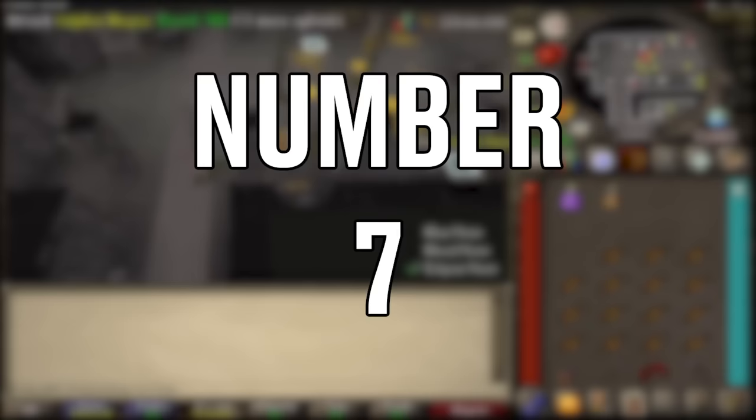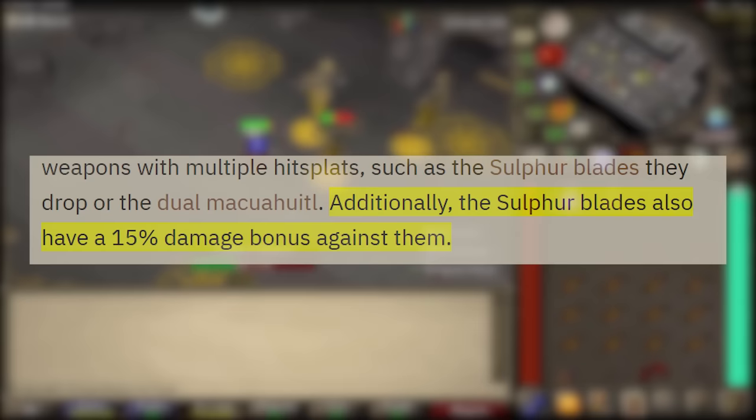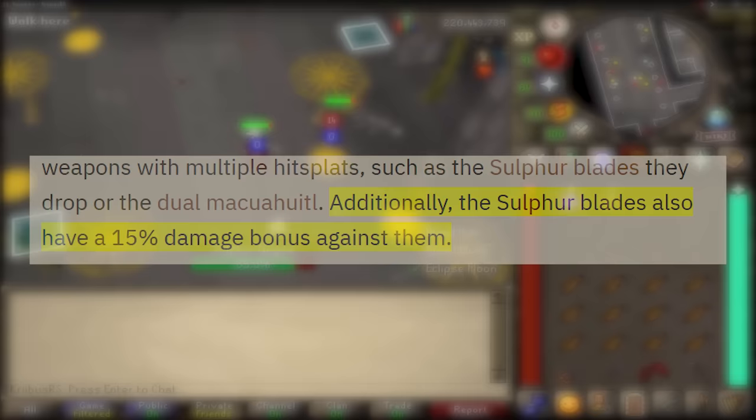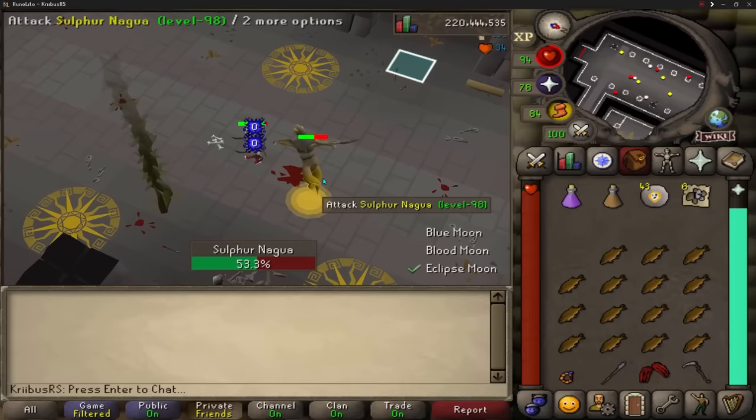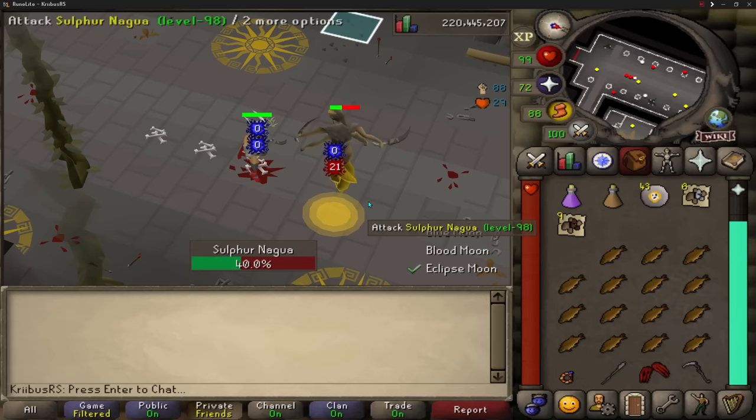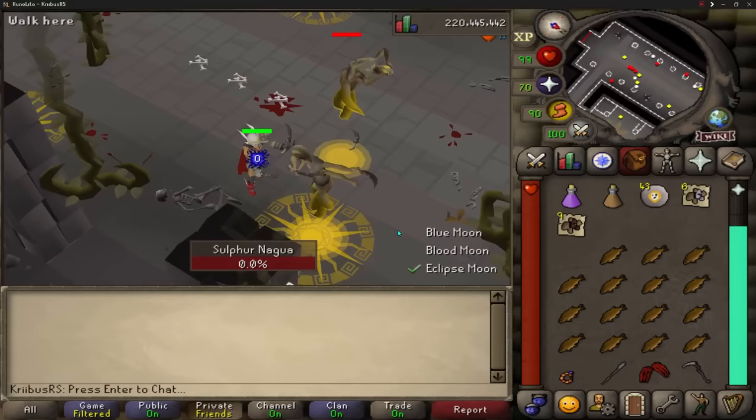Number 7. The new Sulfurous Naguas have an interesting mechanic where the blade they drop deals 15% increased damage against them. Since they can also be assigned on slayer tasks, they offer one of the best combat training methods in the game. Inside the arena you have access to infinite prayer and infinite super combat potions, so combining the sulfur blades, slayer helmet, piety, and super combat together you can reach up to 120,000 combat experience per hour. It's also a very decent money maker as the Sulfurous blades sell for a good price.